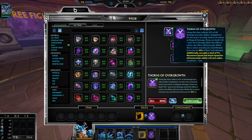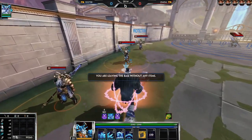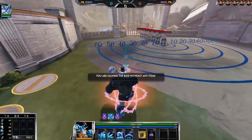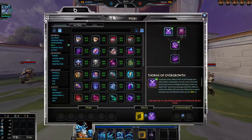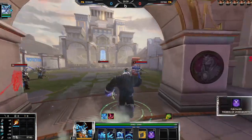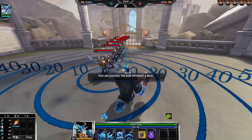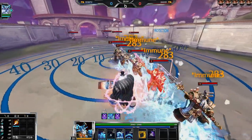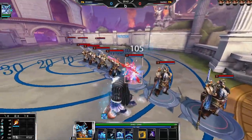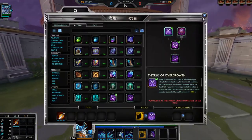Thorns of Overgrowth: enemies can only life steal at 50% — half their regular amount. Additionally you gain a stack of 5% movement speed and attack speed for each enemy god within a 40 unit radius. Showing it in practice — I have two stacks, three stacks depending on enemies nearby. In game it caps at five stacks, so 25% movement speed and attack speed total. Pretty useful. I'd say the other upgrade is better though.